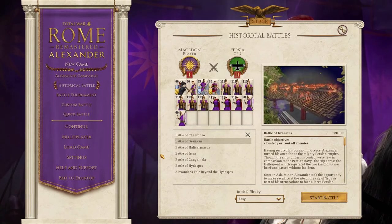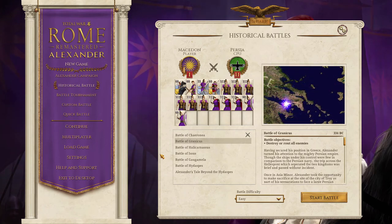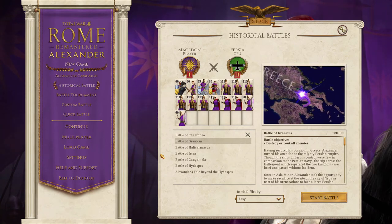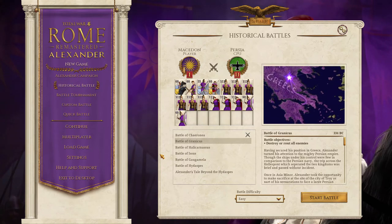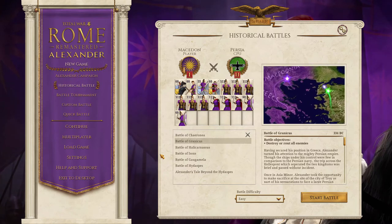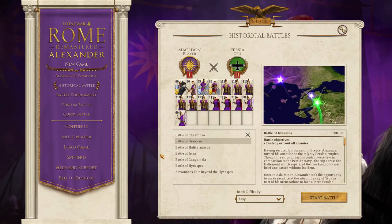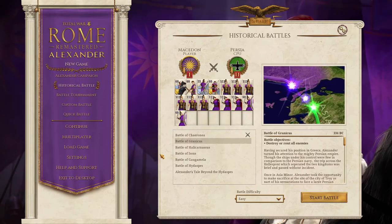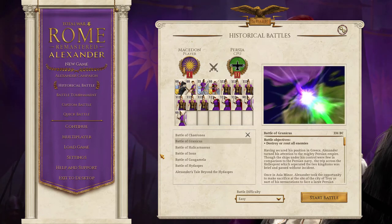He razed the city to the ground and enslaved the entire population. For the time being, Greece was pacified, and Alexander turned his attention to the east and the Persian Empire. The advance force under Parmenion had been held up by the Greek mercenary leader Memnon, who was fighting for the Persians. When Alexander arrived with an army of 40,000 men, he immediately confronted Memnon at the Granicus River.